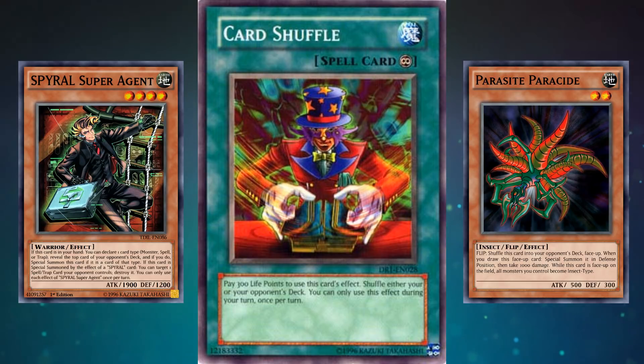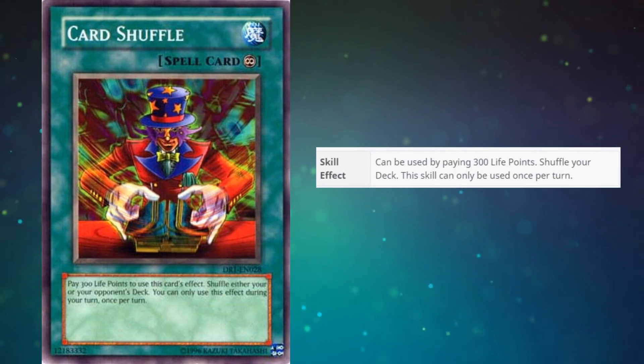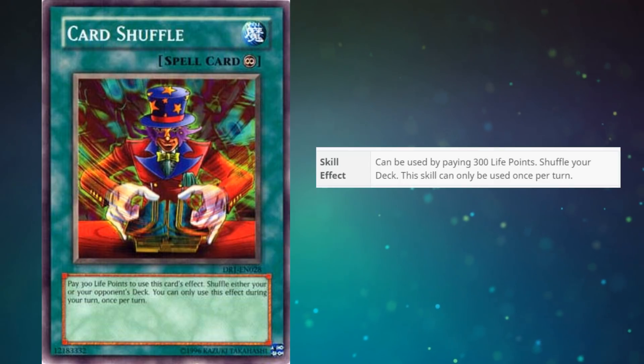There is almost no practical situation in which you want to shuffle your deck outside of very niche cases. Funny enough, there is a skill in Duel Links which is literally this card's effect, and as a skill in Duel Links — where you don't actually have to use a card or lose any advantage — it's still considered a bad skill. Which means its card version is even less useful.